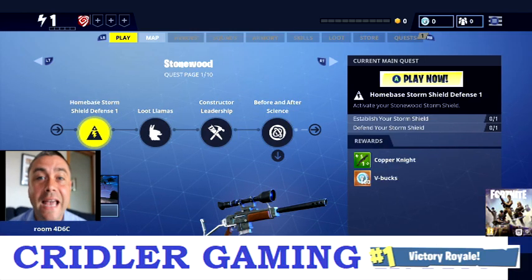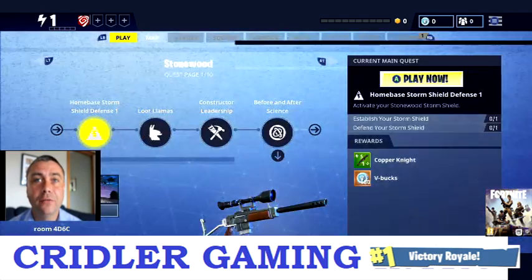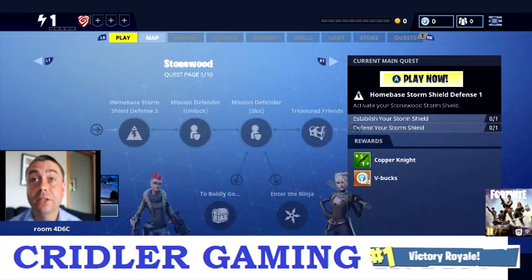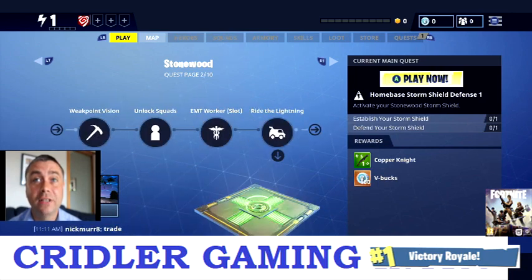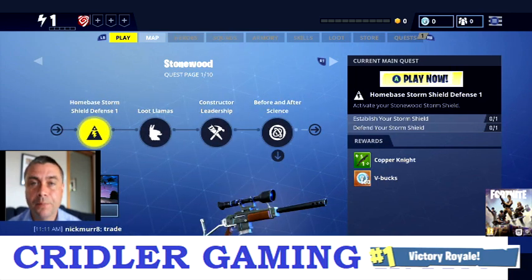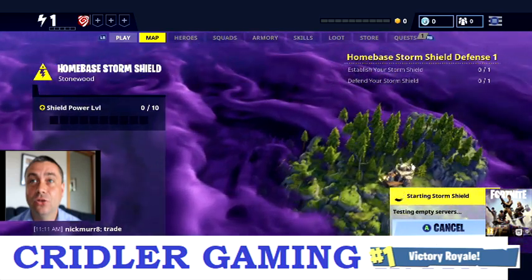We've skipped through a bit of animation and now we're in the main bulk of the game. We've just named our home base. Now we have levels here — you can LT and RT through them, press the right button and see the missions coming up. In the Stonewood Quest there are 10 pages and we're on the first page. When I first started I thought 'what am I doing?' — it's just like a completely different game. The first part of the game is to protect your home base.